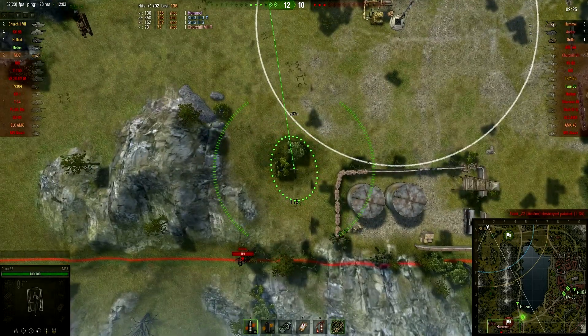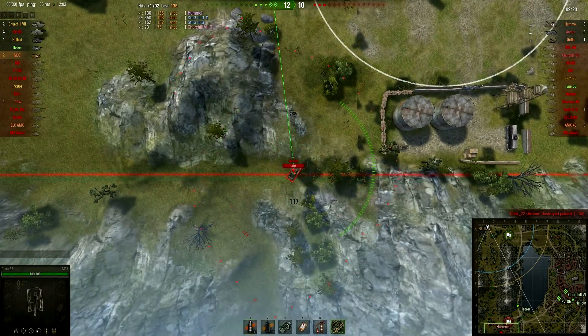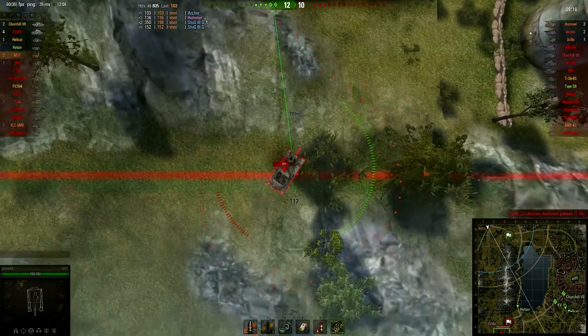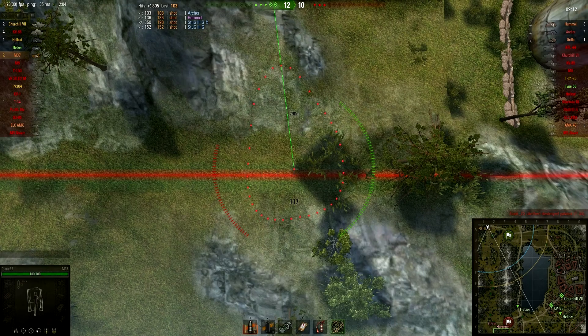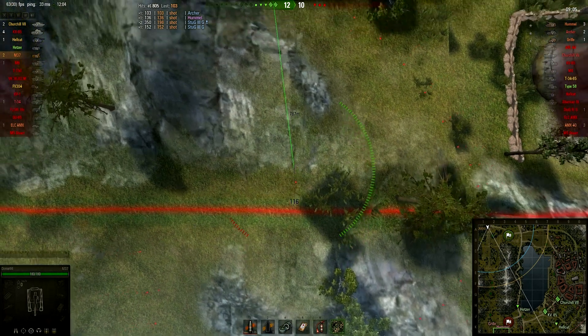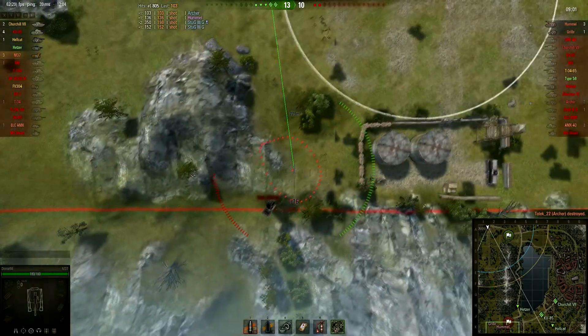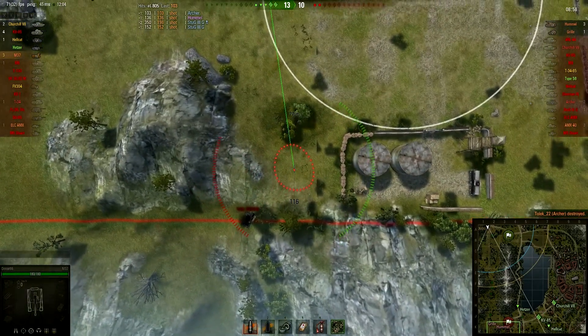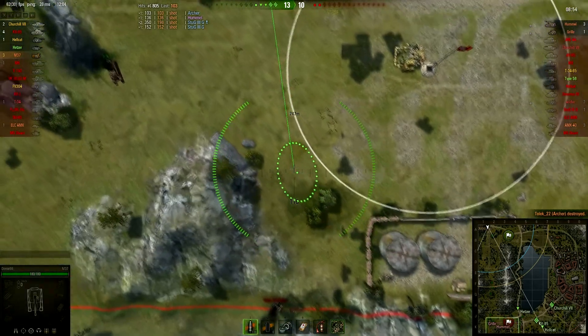We have to pre-aim to the expected spots, which is pretty much around this rock, both to the west and to the east. Any second now. There he is, just on the red line as expected. And that's not a bad hit — it could have been better, it's an open top vehicle. We will see he's not moving at all, so we take a blind shot. And he goes pop. You could see from the enemy fire and from his position that he had no intention to move, so he gets punished for that.